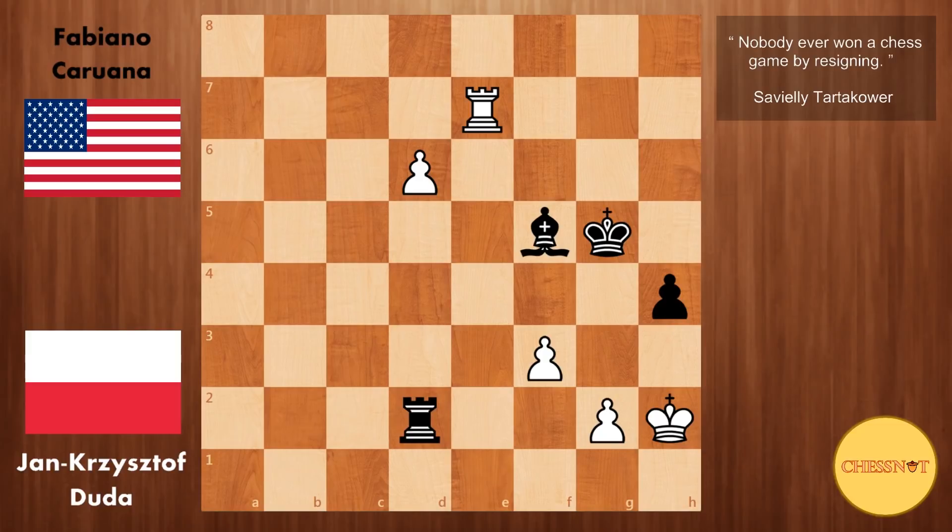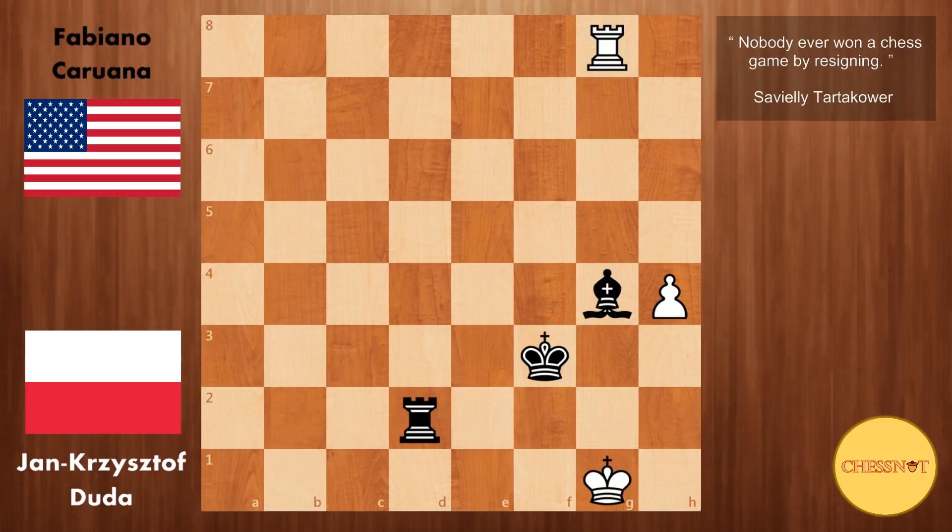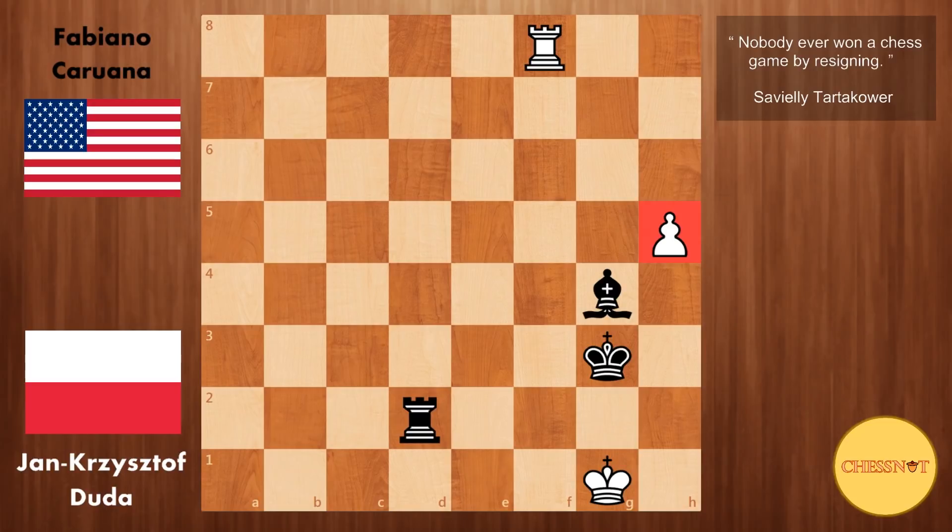Rook g7 check. King f4. Rook to g8. And here rook takes d6 from Caruana, allowing Duda to play g3 check, eliminating the final pawn for black. King takes f3. G takes f3. Rook d2 check. King to g1. Bishop g4. Rook f8 check. King g3. And h5. Duda simply gives up this pawn, and from the looks of the live stream he is very comfortable that he can draw this. Caruana plays bishop takes h5. We have rook to g8. Bishop g4, and rook to f8 — it's very important to keep this rook on the f-file to prevent white from getting mated.